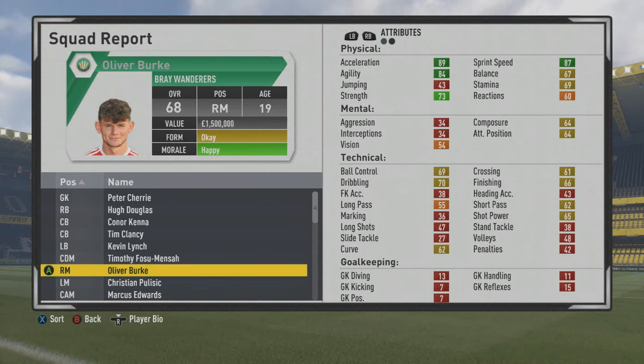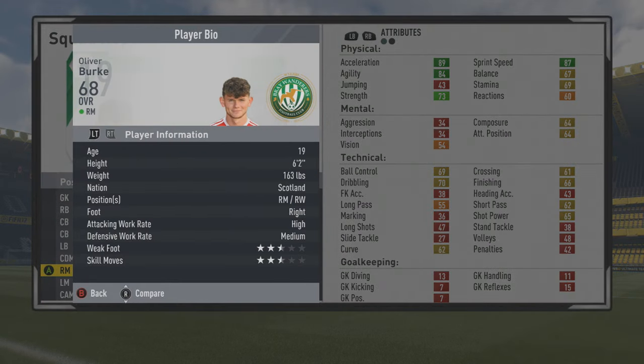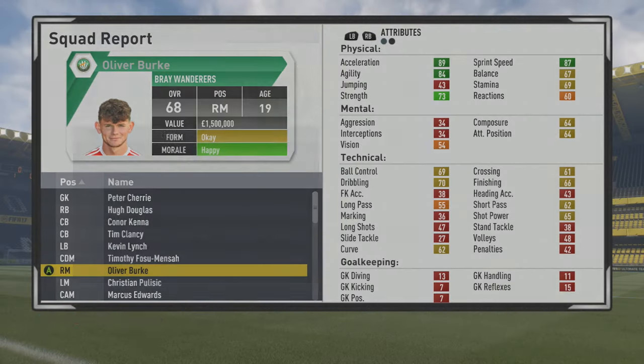Welcome to this player go test. I'll take a look at Oliver Burke, the 19-year-old right mid with a 68 overall. I really requested him a lot both at the end of FIFA 16 and going into FIFA 17. Really nice stats from the start - a six-foot-two frame, right-footed, high/medium work rates, three-star weak foot, and three-star skill moves. Nice strength, sprint speed, acceleration, and even technically ball control, dribbling, and finishing are very solid. Also, not too bad of a passer, so we'll see how he continues to improve over the years.